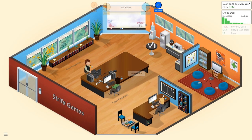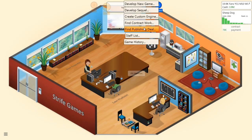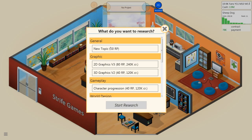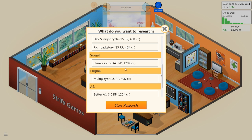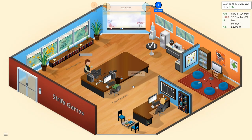So Levy is really pulling his weight on this one. Contract successful — I got $78,000 in the bank for it. Wow, that's quite a bit of cash. Let's put Drew to work and research 3D Graphics V2 for $120,000. I also need to research stereo sound. Sheepdog is now off the market — it sold 156,000 units generating over a million in sales.